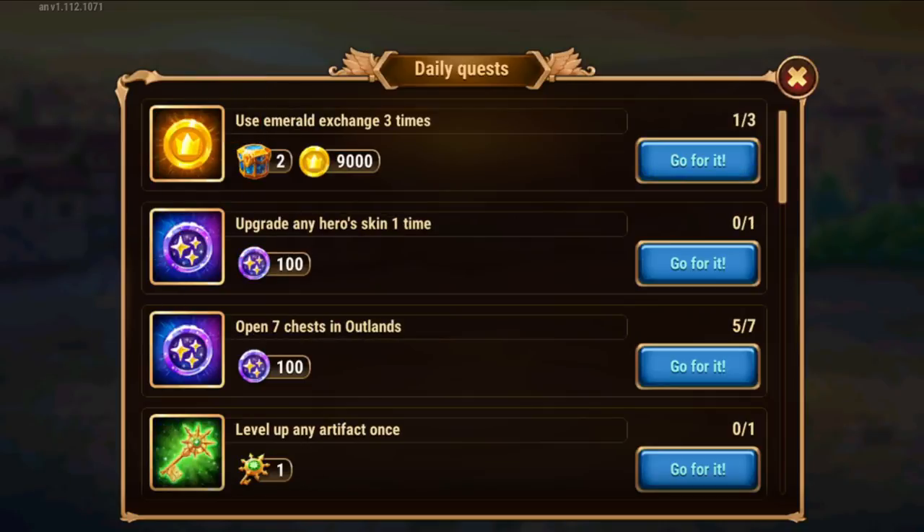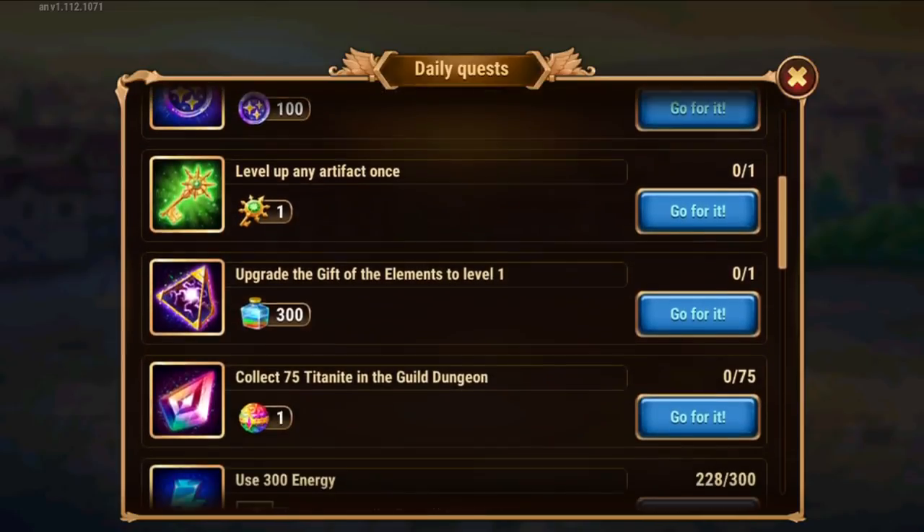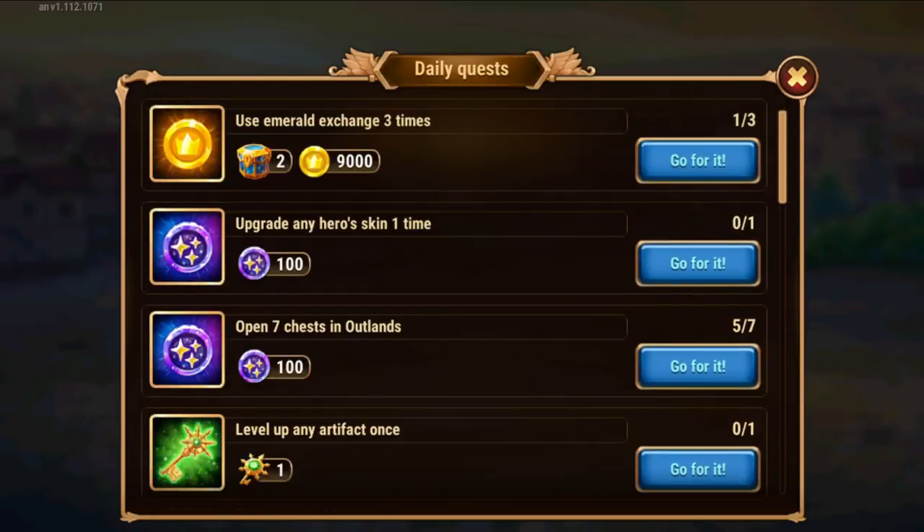Let's recap. I've done the most important things at the start of the day. I've collected energy between 9 a.m. and 11 a.m. I spent that energy because I had too much. I've started expeditions. Then I've done Highwayman, I've done Outlands, and I've done the Hydra. Those all take some time and you can do them throughout the day — I like putting them in motion while doing other things.